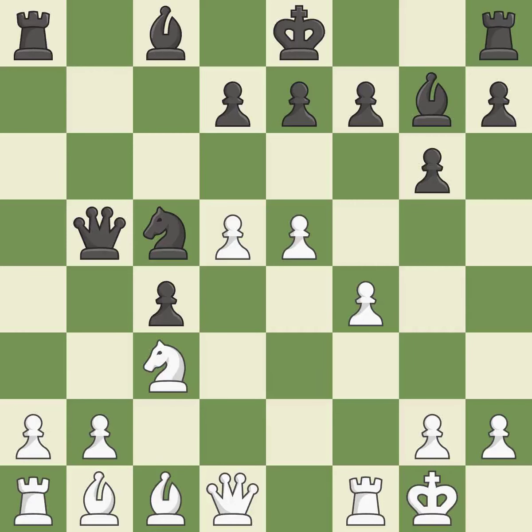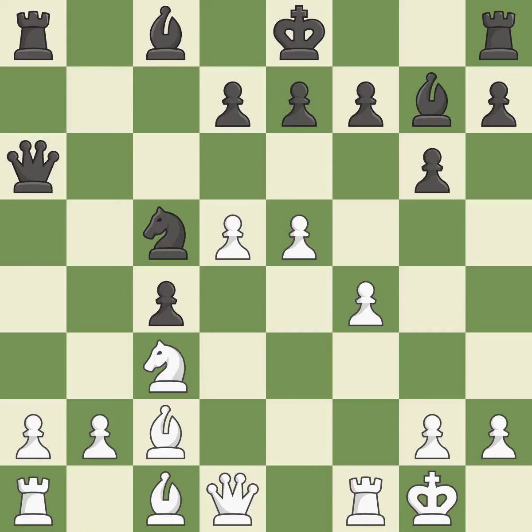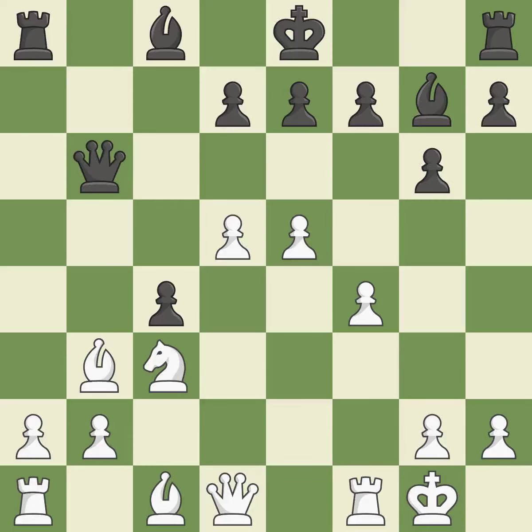When the queen retreats, this attack wins a tempo — it is ideal. This poses a material threat — it is incorrect. This threatens to push a passed pawn towards promotion — it is a miss. This misses an opportunity to take an outpost with a knight — it is a miss. This captures a knight and eliminates a threat. This is the only good move — it is a great move, the best choice.